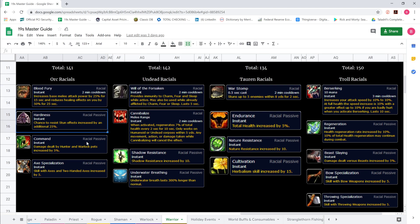Hardiness — 25% chance to resist stun effects — is big, big, big. That's one of the main reasons people go Orc for PvP, and you can also spec into additional stun resist on top of that. Command — 5% damage dealt by hunter and warlock pets — isn't that big for a warrior, since handling hunter pets is more of a rogue's job. Axe specialization is kind of nice on Horde if you're going with the Night Reaver.